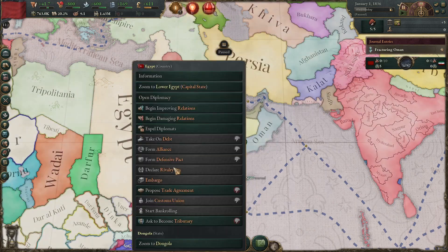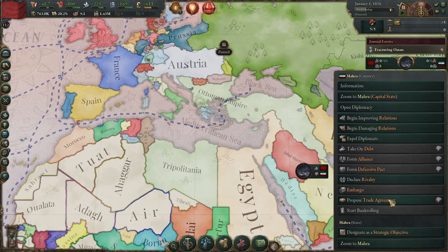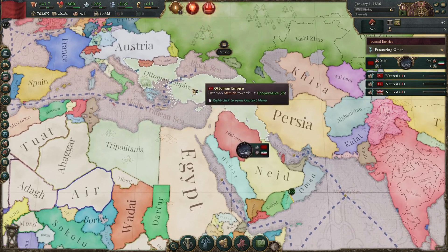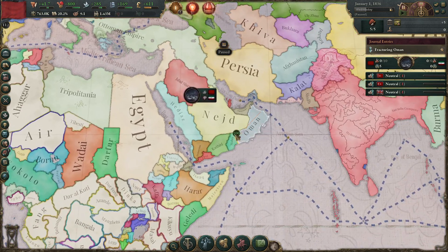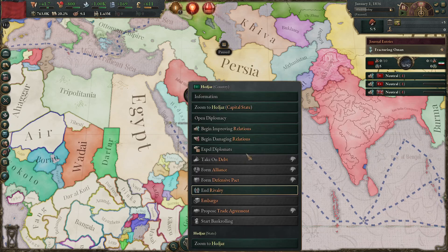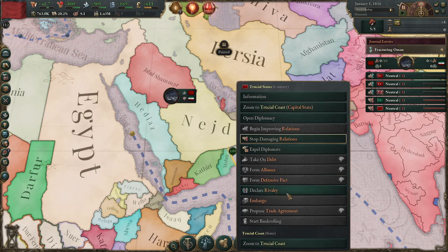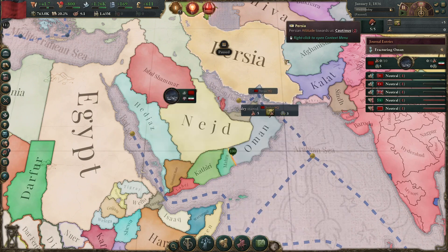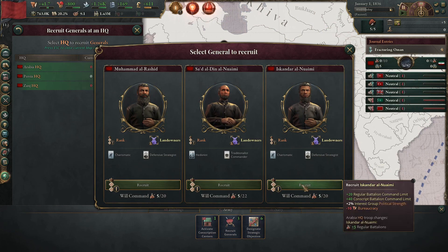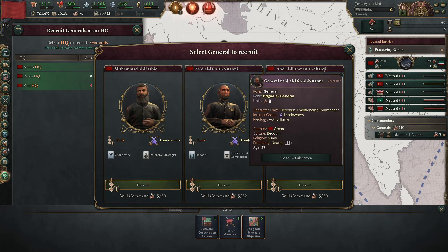Now we're going to improve relations with the major countries in the region - that would be the Ottomans, Egypt, and the British. We'll also try to make sure that we get rid of our infamy. One thing I like to do is to try to antagonize the Trucial States and Hejaz, just to see if they might be inclined towards joining one of the wars we're starting on the opposing side. But they never do in my experience.